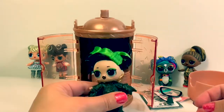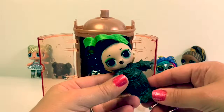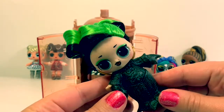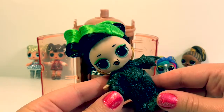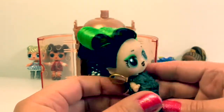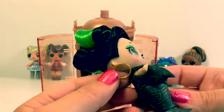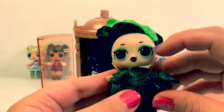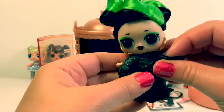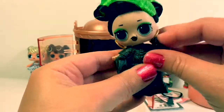Here's our baby! It fell off. Wow, she has green and black hair — in Spanish, verde y negro. She has fancy gold earrings and green makeup on her eyes. Let's see what the rest of her looks like.